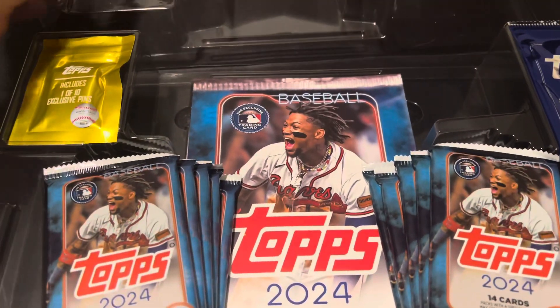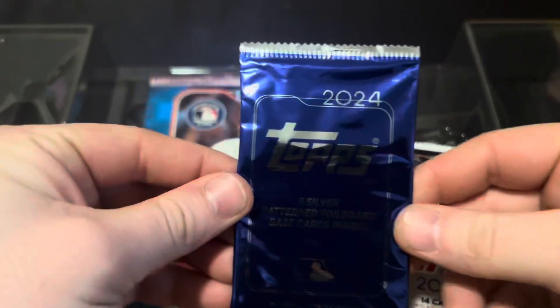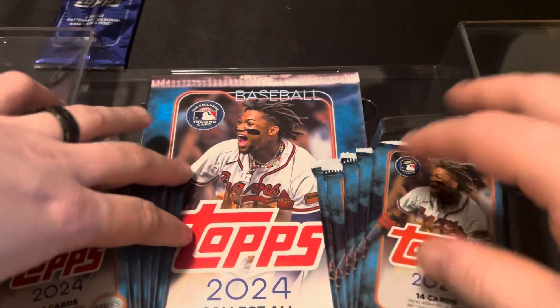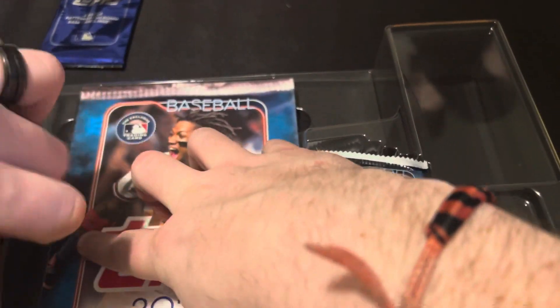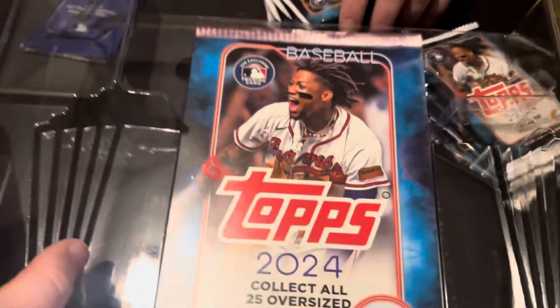That's the oversized card — it could be an Ellie. There's a lot going on here with this box. It's one of the biggest boxes we open. This is the pin. This is obviously going to be the last pack. Silver border cards. Five packs. I hate how they're all glued together like this. And then this is your oversized card.